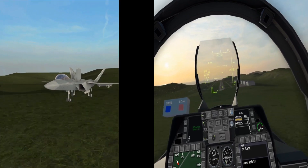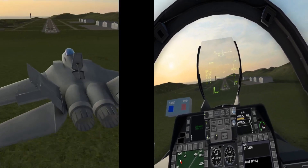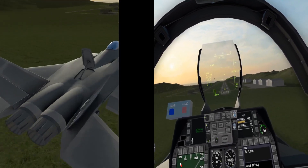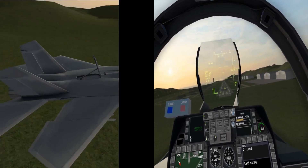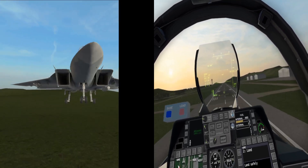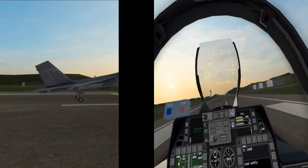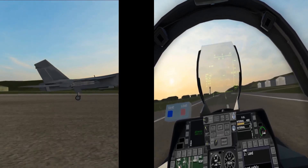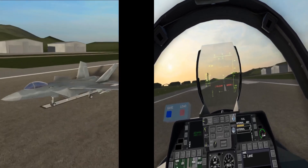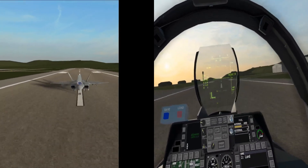We are a little fast, so I'm gonna go ahead and add some air brakes - that's gonna help us sink a bit. Go ahead and flare - and there we go. That's how you land after the EMP pulse.